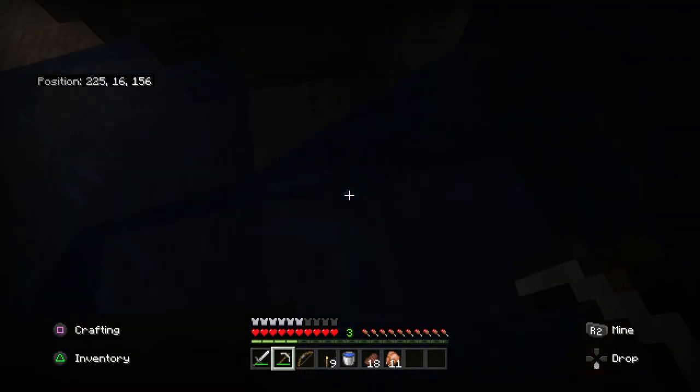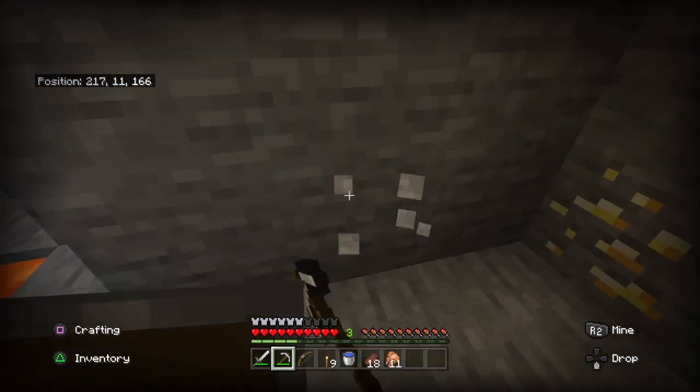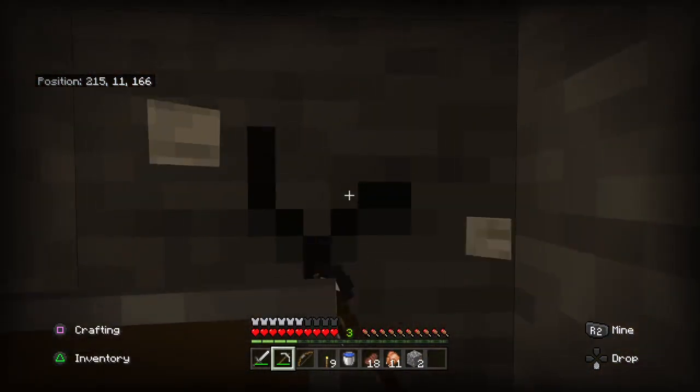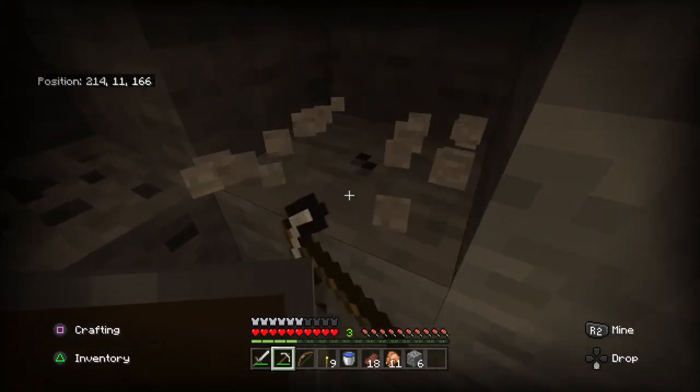Just in case you don't know what the Y means or where to find it — it's technically the middle coordinate, the number in the middle. That's your Y, or your elevation in other words.